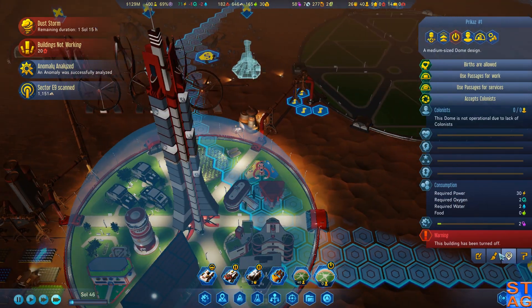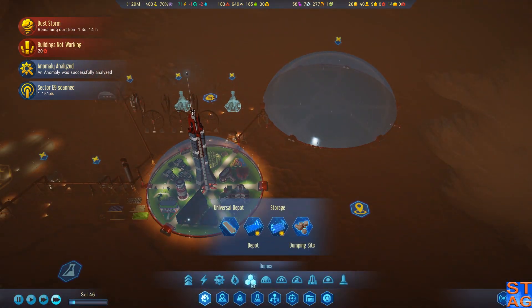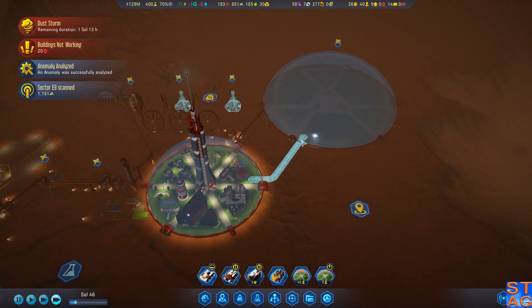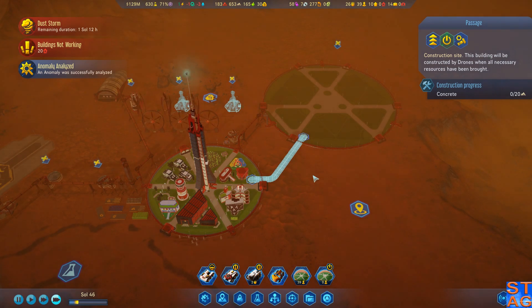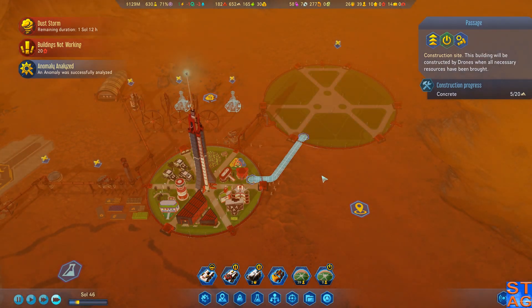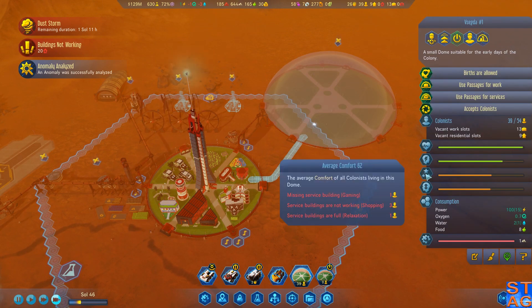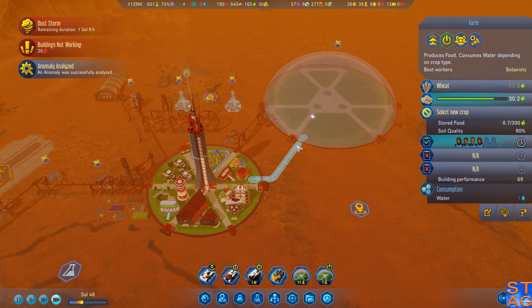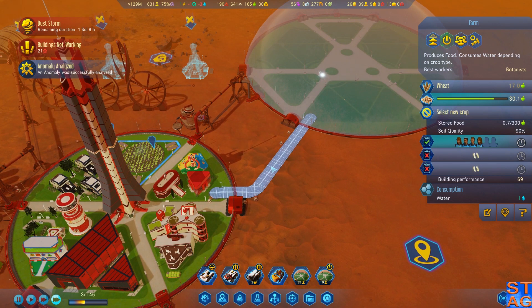We now have a new dome operational - I'm going to turn it off for now because we don't need anybody in there right now. Let's build a passage. Unlike in the Brazil playthrough, these passages actually cost - you have to pay to build passages for Russia. And there will be a comfort fall-off for colonists who have to commute between domes. But comfort in the dome has gone up a little bit.